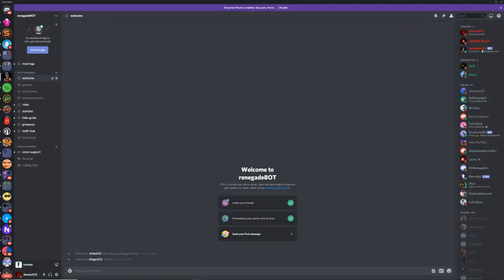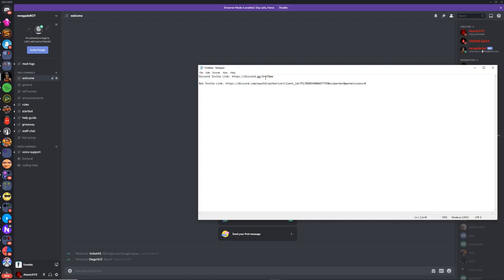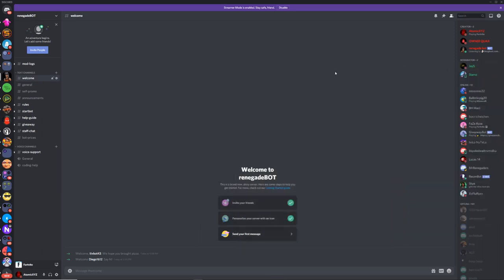For this bot you're going to need to join a Discord server called Renegade Bot — I'll have the link in the description. This is what the description is going to look like, so just click on this link; it should be hyperlinked. You can also invite the bot into your own servers if you want by using that link as well.